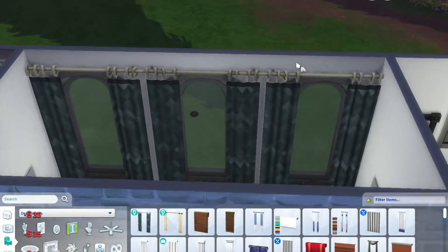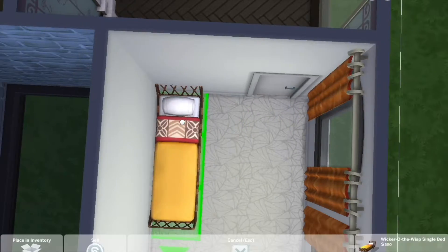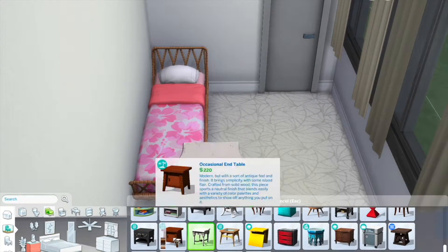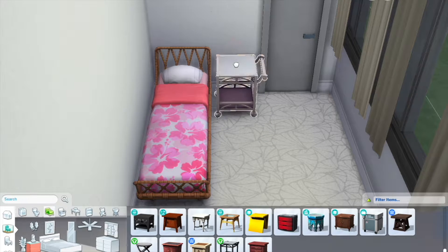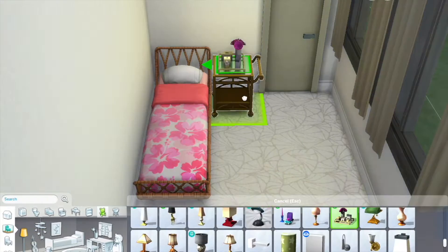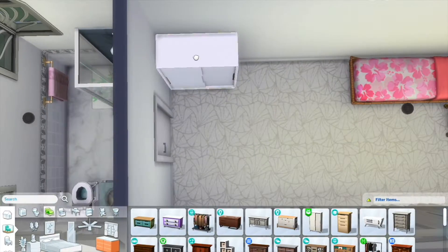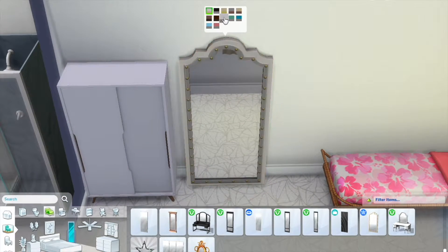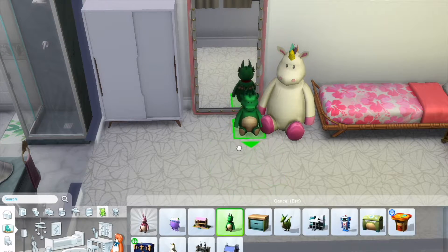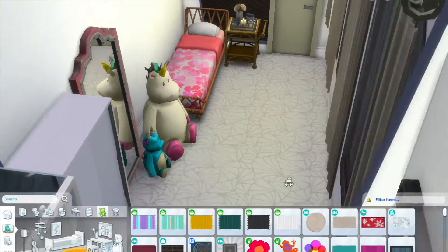I'm just so happy with the backstory I've now given this home. The daughter's bedroom is the funnest and brightest space of the whole build — very pink, very expressive, clearly a child's room that makes them happy. When she becomes a teen it can transform into a more mature bedroom. Also, I'm questioning myself because that twin bed from the Island Living pack has such a cute bedspread — I think this is the first time I've actually used that swatch, and I need to use it more.